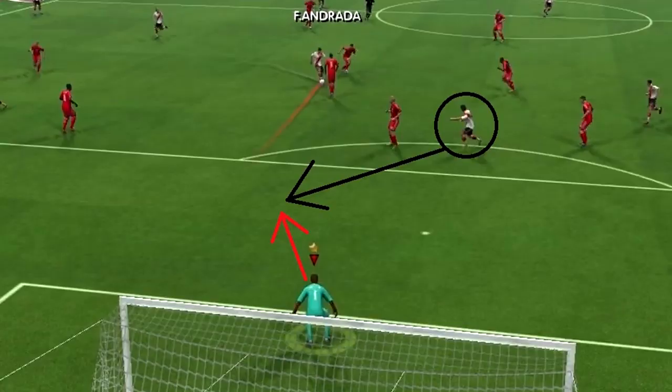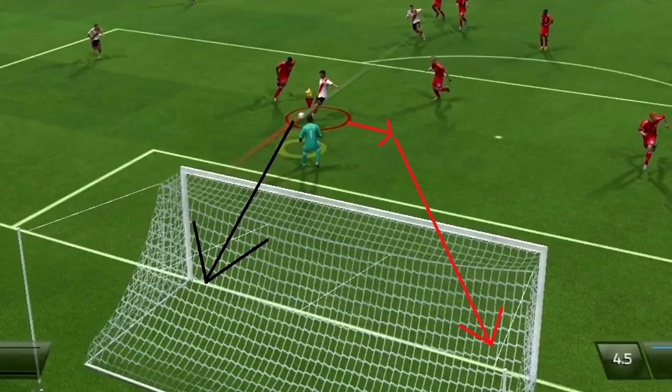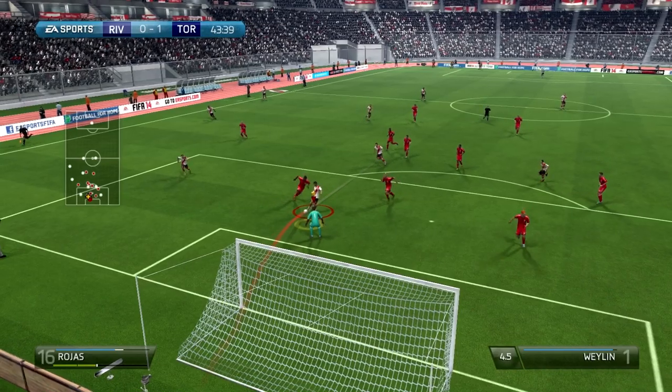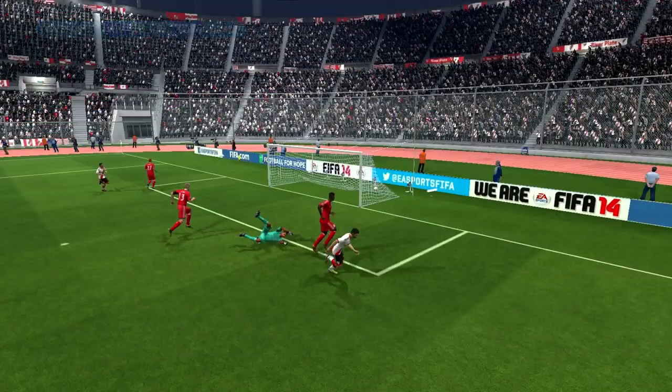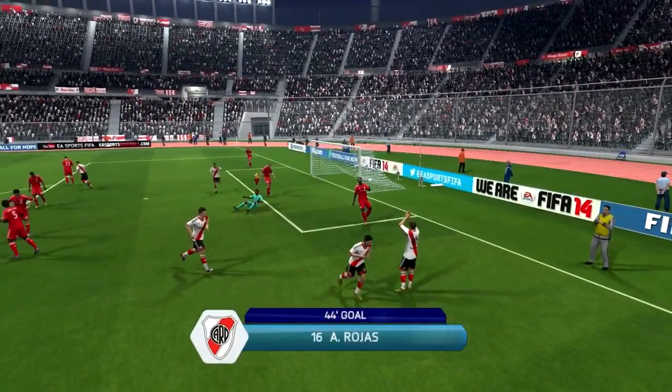The first aspect of goalkeeping is through balls — the most common way of attack by the AI. Be prepared to press the Y button to run out and grab the ball so opponents can't get a chance to score. In this clip you can see the through ball, the red line, and the attacker calling for the ball. I should have run out earlier — there was space between me and the striker, he went near post or cut inside, and ended up scoring. I should have come out sooner and put my full body to block that shot.